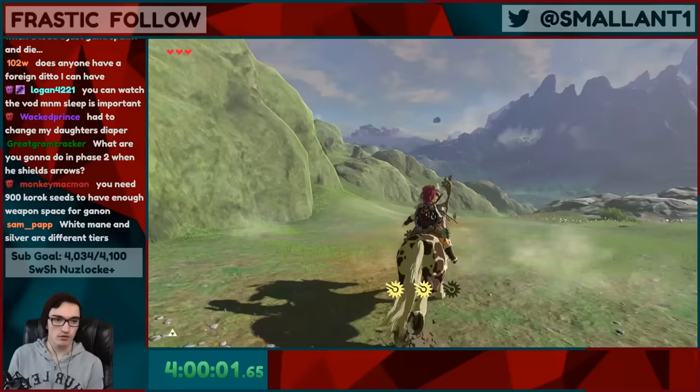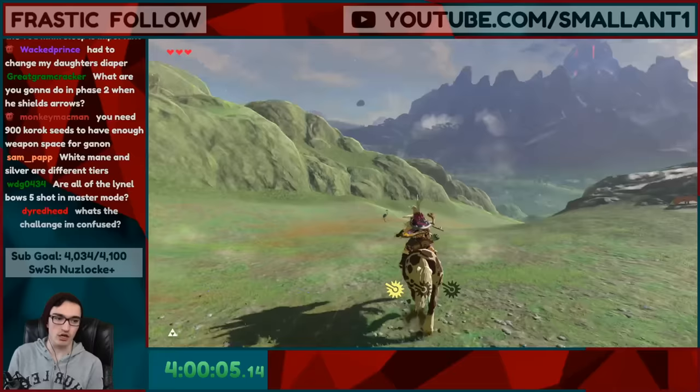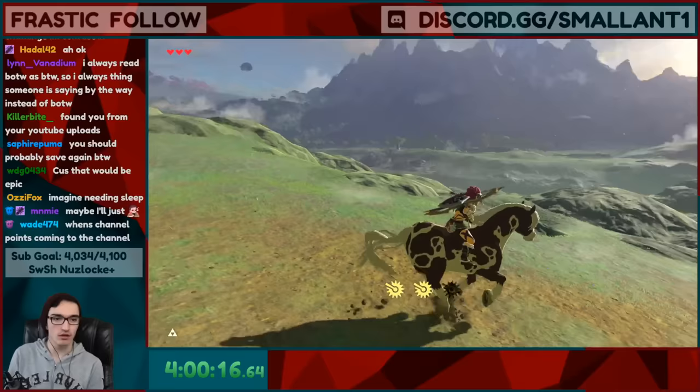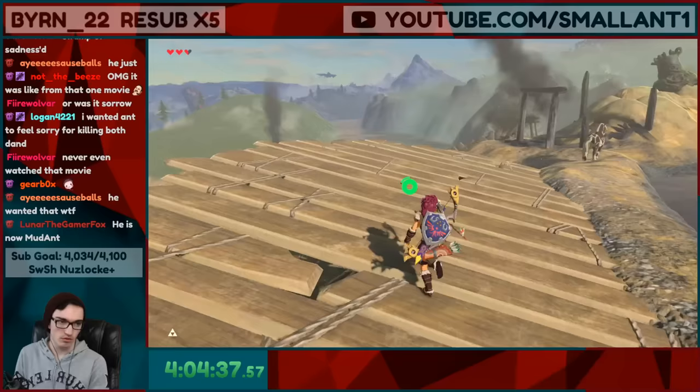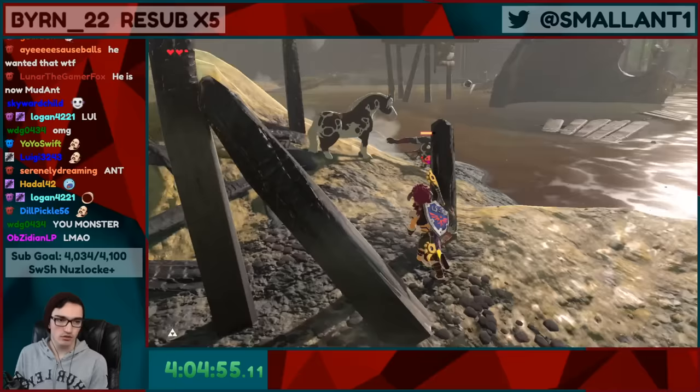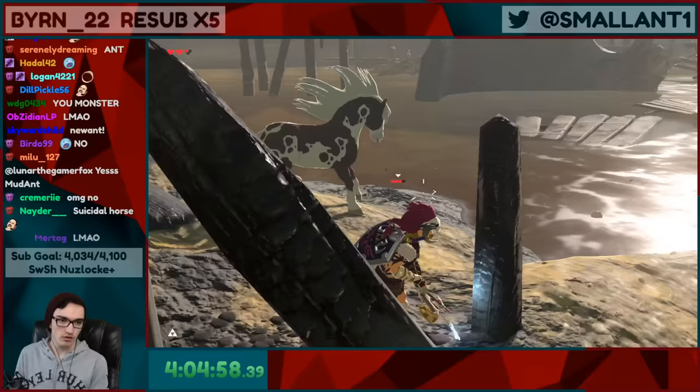Something kind of cool — you know how one of the towers has a skull on top? Because we didn't activate any of the towers, there's just a floating skull where the tower would be, because the tower is still stuck in the ground. So that's just a floating skull. New Ant — get out of the muck! New Ant, what are you doing?! New Ant, you genius! Good job New Ant — you got rid of him real nice.